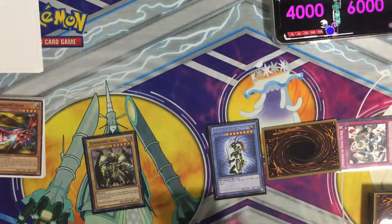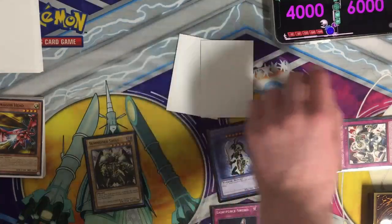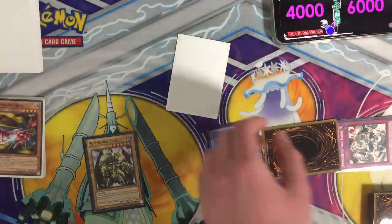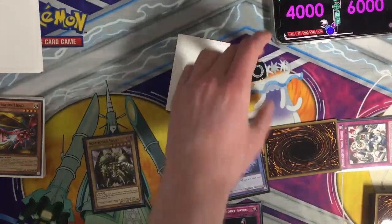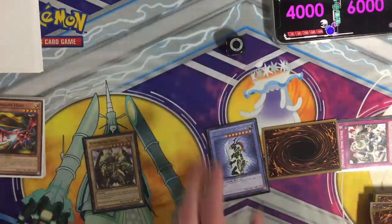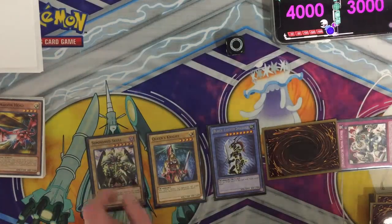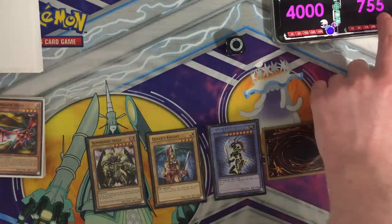Draw for turn — Light Force Sword. I only have two cards, so roll it. Two — can't get it back until your four turns. I end my turn. My go — Normal Summon Queen's Knight. Battle phase — Black Luster Soldier will attack you directly, that's half of your points. And then Summon Skull attacks, and then finally Queen's Knight attacks. That's game.